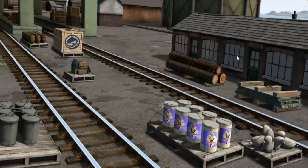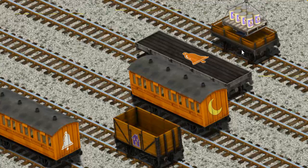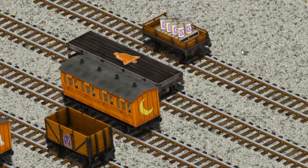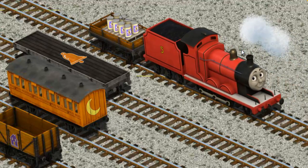Play again. It's a busy day at Brendam Docks. Thomas and his friends have many deliveries to make. James must deliver the ice cream to Knappford Station. Show Cranky where the ice cream is. You found it! Let's lift and load. Now the cargo must be loaded. Show Cranky where the orange flatbed with the picture of a blue top hat is. There you go.